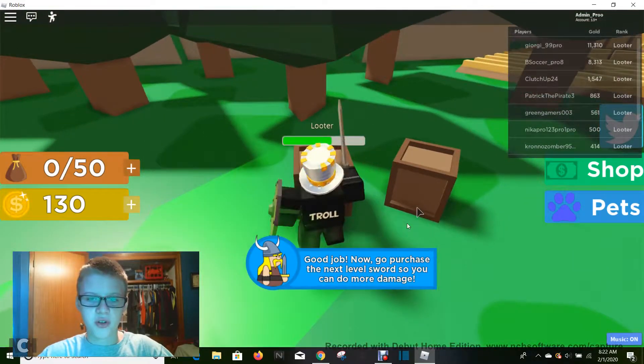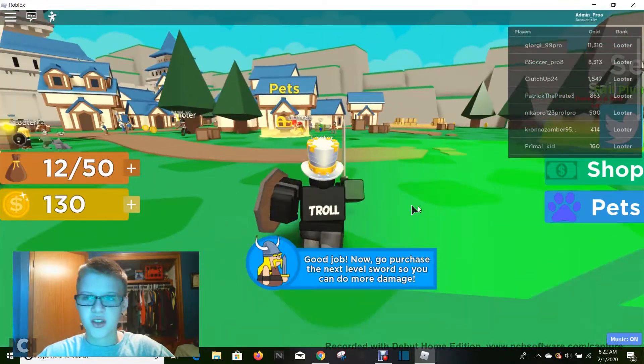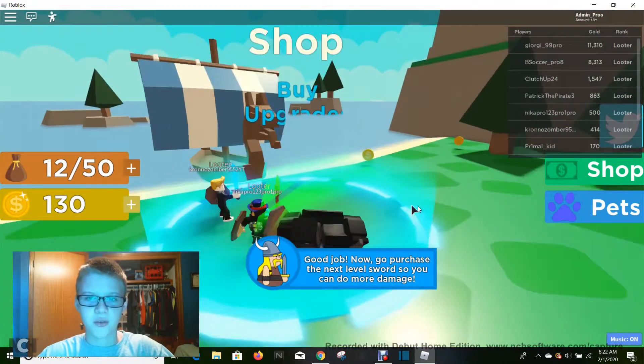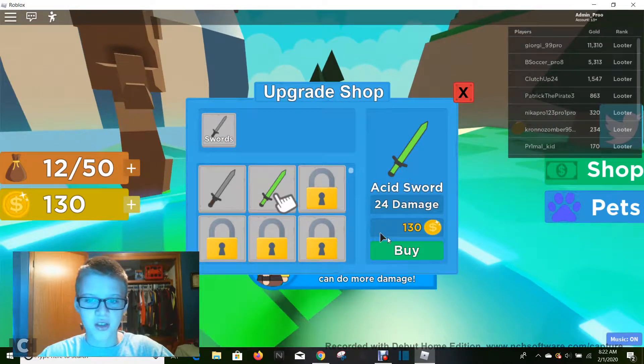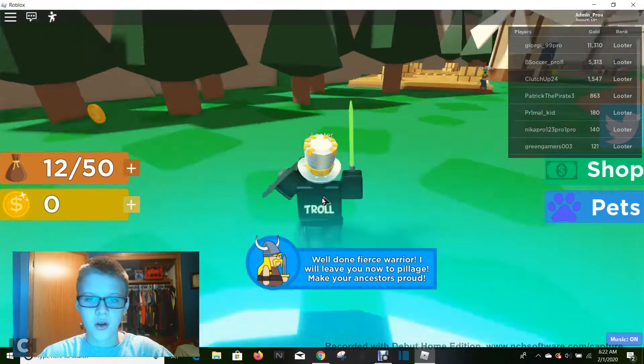Good job, now go purchase the next level sword so you can do more damage. I don't really need more damage. Oh, it's over here — okay, never mind. Fine, I can buy it anyways. Lightning sword — so this does four more damage, that's not that much better. Let's equip it. Well done, fierce warrior, I now leave you to pillage.